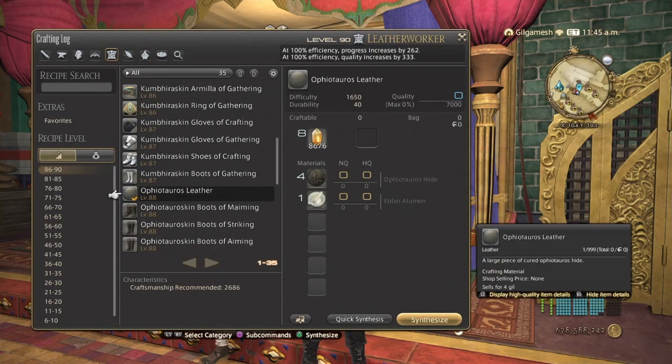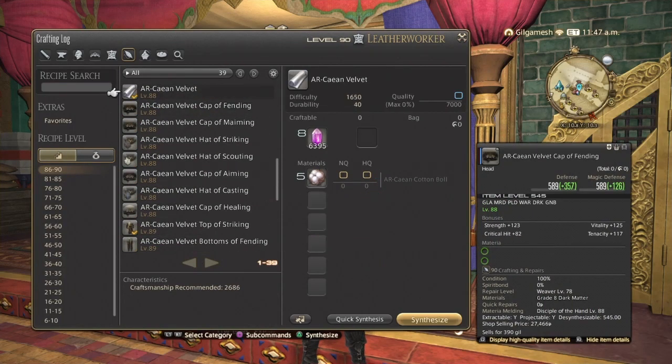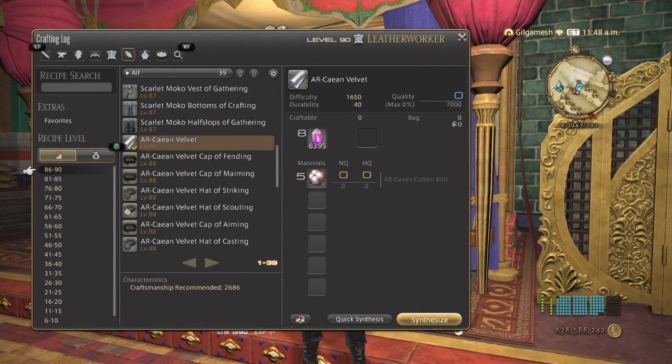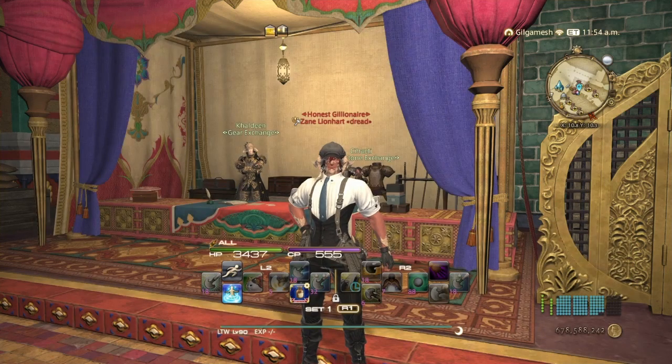For leatherworker you want to make sure that you have these leathers right here — the torus leather. You also want the arcaean velvet. As for alchemist, I can't really say for sure because they're all over the place, but definitely materials to make your draughts and your commands as well, because you're going to be needing these just in case.